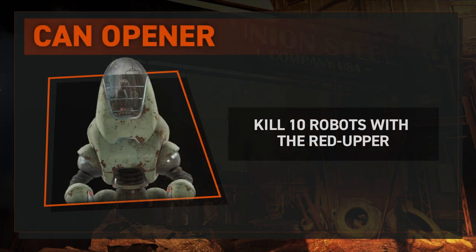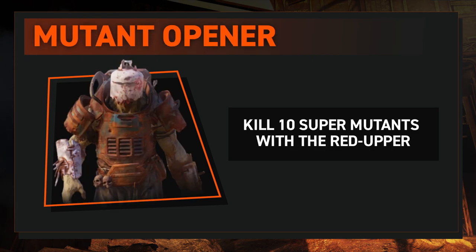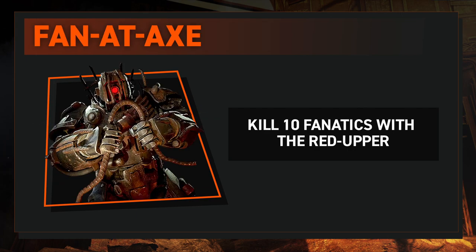There are a total of five different randomised daily challenges. Cowan Opener is the robot-destroying challenge — you'll need to destroy a total of 10 with the Red Upper, and completing this rewards you with a repair kit. Next up is Super Mutants: killing 10 of these with your axe rewards you with the carry weight booster. Trogs: kill 10 of them for a legendary module. Axe Terminator sees you hunting down some insects — axe-terminate 10 for a lunchbox. And last but not least, Fanatics: kill 10 Fanatics, which will bag you a perk card pack.